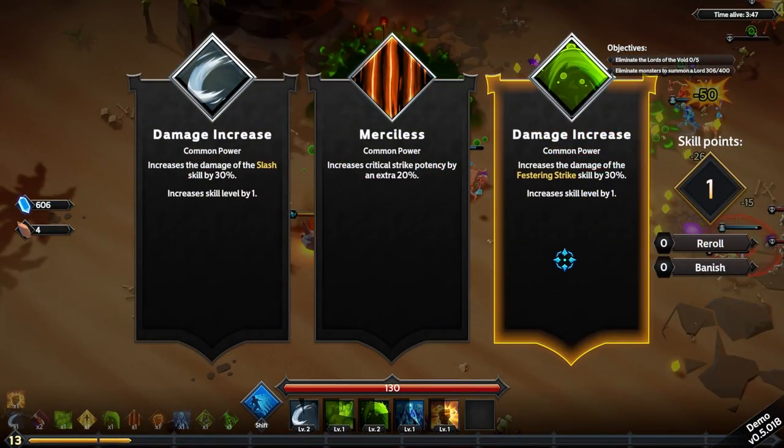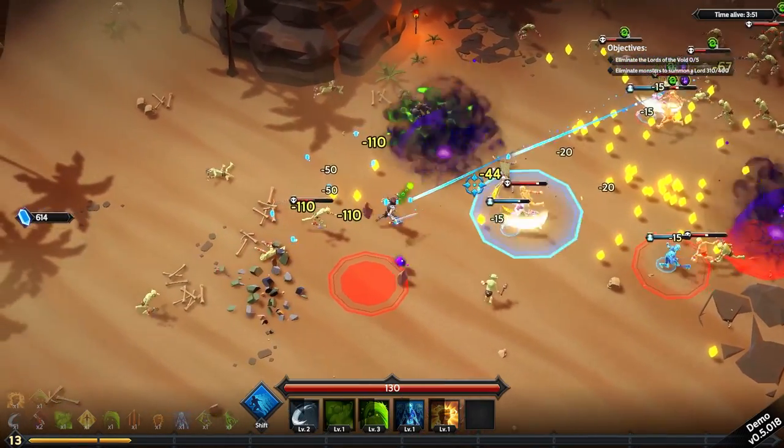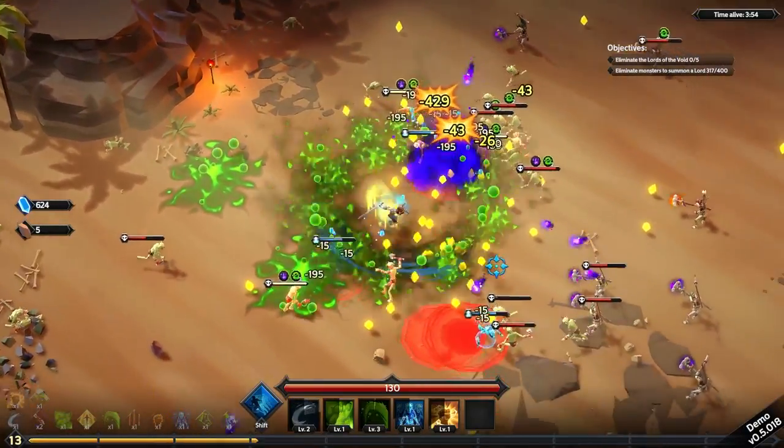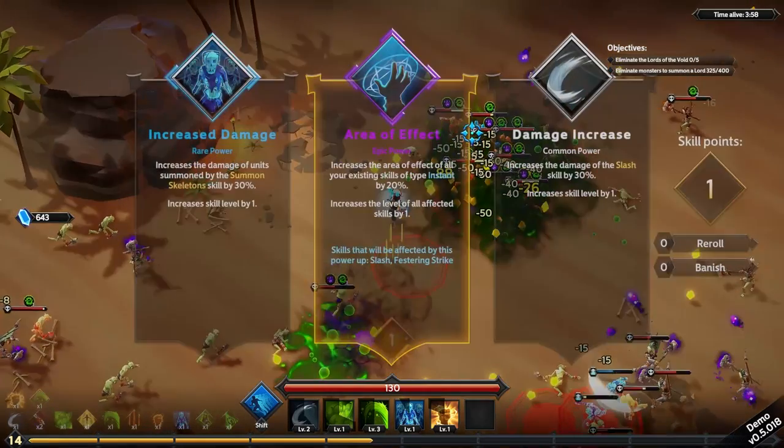I'm very glad to see that there is banish. Festering Strike, strike damage — absolutely. You know, stuff like re-roll and banish — being able to curate what you get is huge, especially because this has a hefty upgrade tag system.